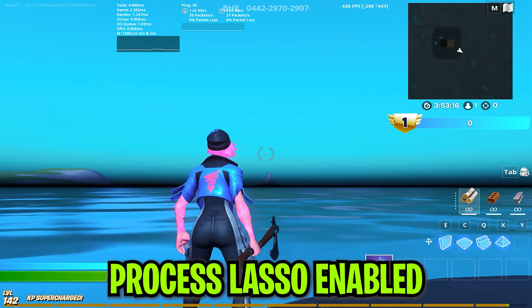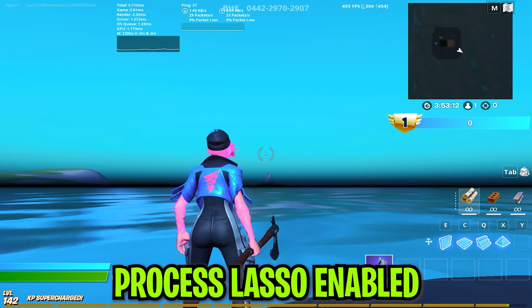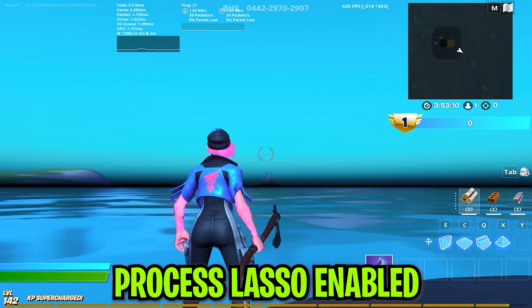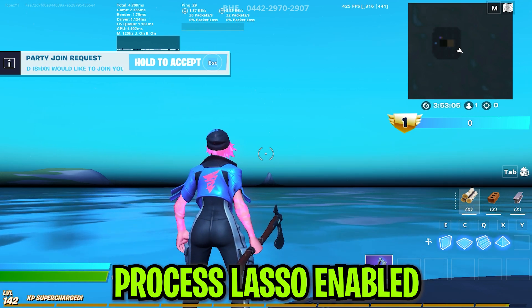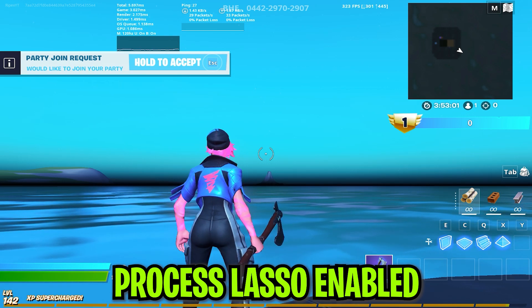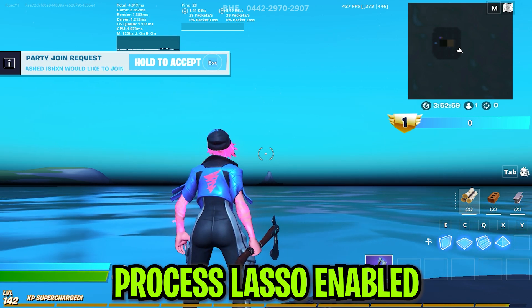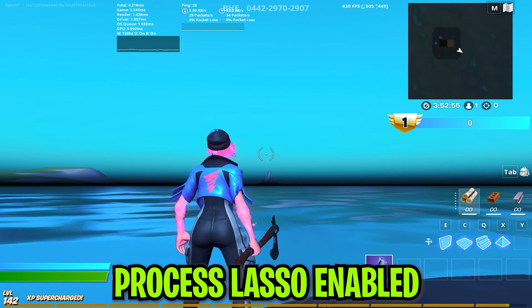Right here we are in Creative mode. Even with OBS recording running in the background along with Process Lasso, I am getting around 450 FPS in Fortnite. You can also check my input latency — it is around 4 to 5 ms. By using Process Lasso we get a lot of FPS increase. Now I'll turn off Process Lasso from the background.